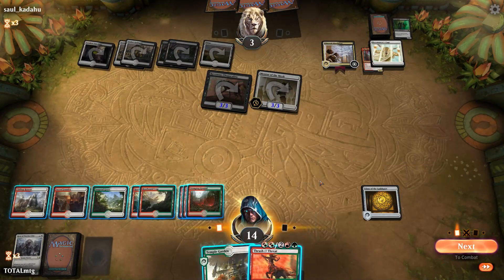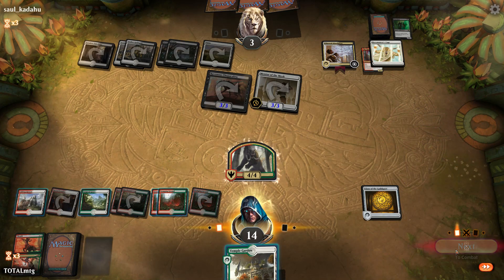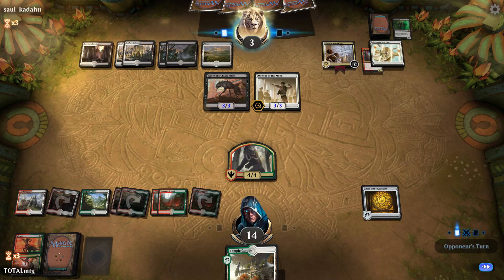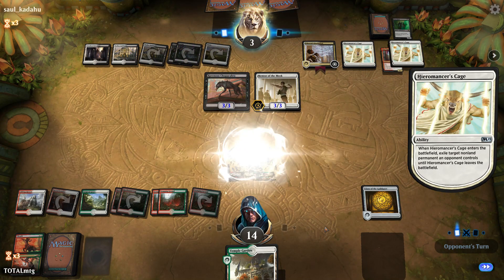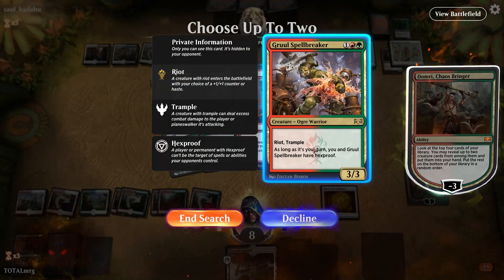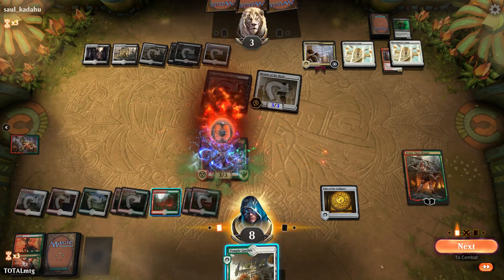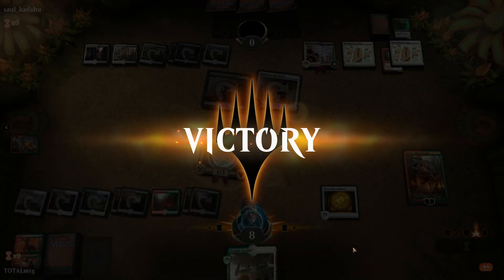Opponent has Chupacabra, Mentor of the Meek — four great cards in hand and they can keep making blockers. Another board wipe — the games are going rough today. Am I playing badly? I'm not too sure. We finally get a creature — put it in with haste. Have we got out of it? Domri into Spellbreaker — wow, sometimes you just need a bit of luck.